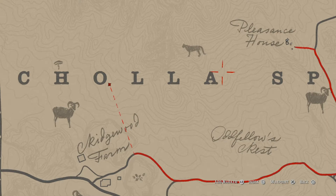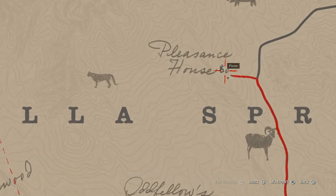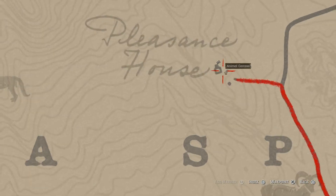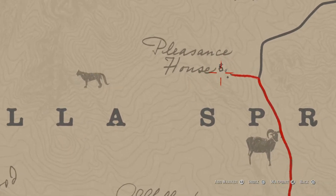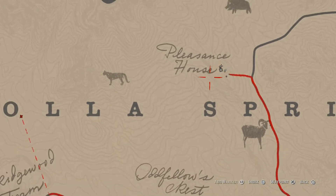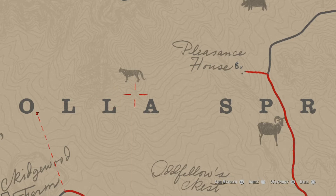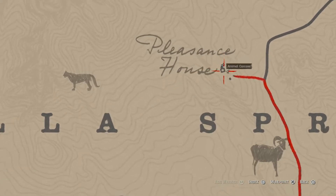The good part about this particular area is you have this little hut called Pleasant's House, which is where I'm at at the moment. It's a great spot because you can camp in there — there's a bed in there. You can sleep until night time, come out at night, go out, hunt a Cougar, go back to the house, and sleep and another Cougar will respawn.